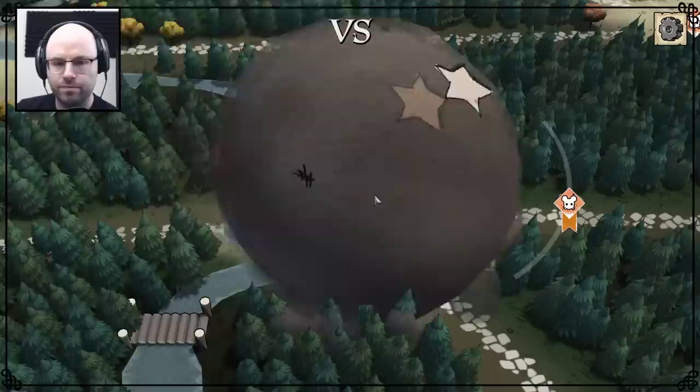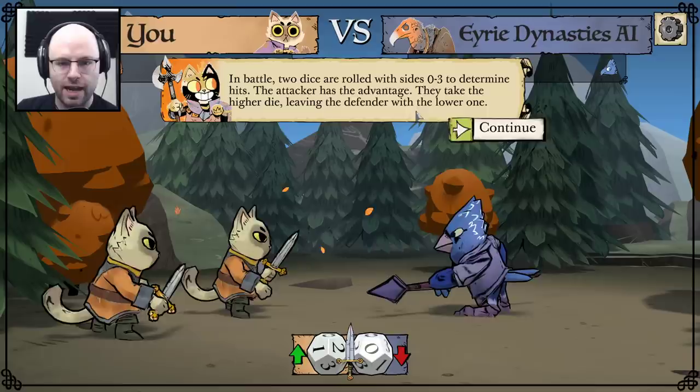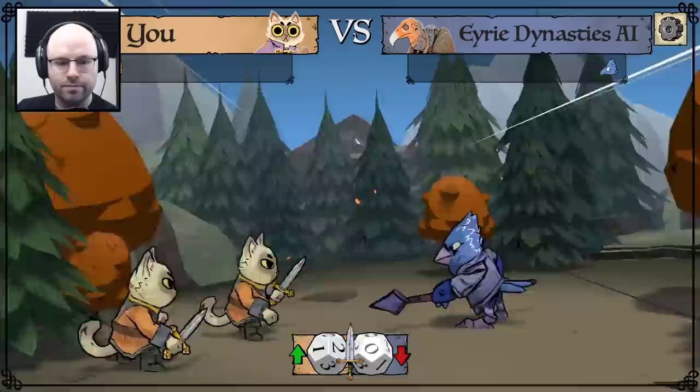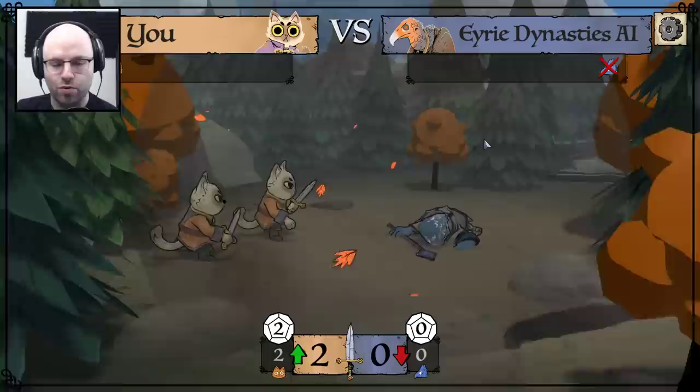Select battle to fight them off. I guess battling doesn't take an action, maybe. I know from the trailer there's some dice rolling. In battle, two dice are rolled with sides 0 to 3 to determine hits. The attacker has advantage — they take the higher die, leaving the defender with the lower one. Each player can deal no more hits than the number of warriors they have in the clearing. The dice have been rolled — we've rolled a two and a zero. So we will take the two and take zero hits ourselves. You love to see it.